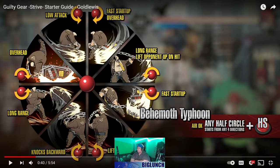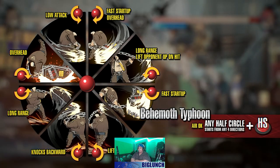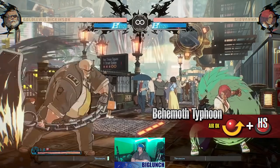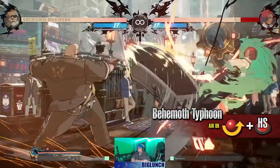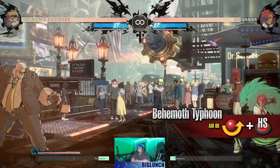I have not seen this type of command in any other fighting games. This looks dope. I wonder how slow this is gonna be actually, because it looks slow. In this Behemoth Typhoon, Goldlewis swings his coffin from behind him to the front going low. The range is long enough that this attack will reach the opponent even when cancelled from the edge of far standing S or crouching S. It looks real slow though.